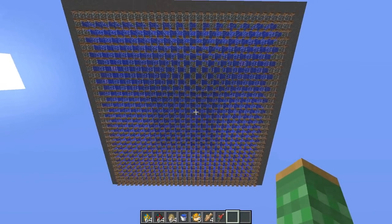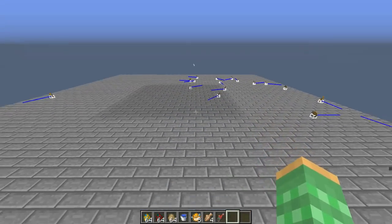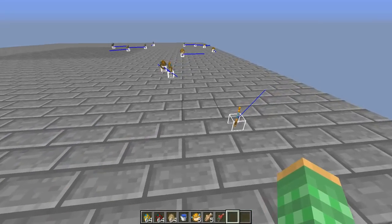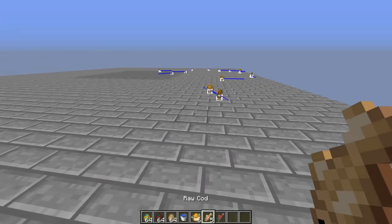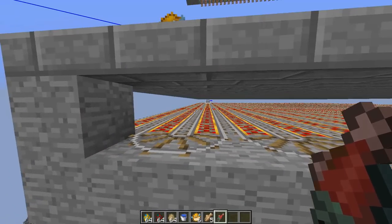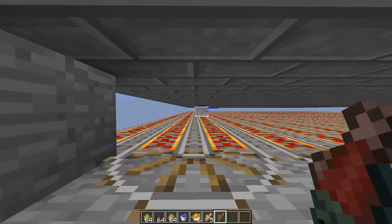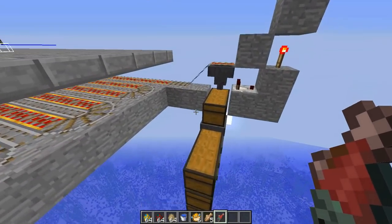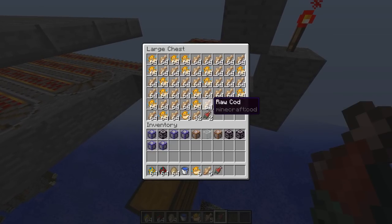Once they do come out of the farm, they will fall 24 meters and land on the slab, which will cause them to die and drop their loot. Pufferfish will drop pufferfish, cod will drop raw cod, and salmon will drop raw salmon. What I have underneath is a hopper minecart which comes along picking up all the items and transports them over to the unloading station, which unloads items into this chest here.